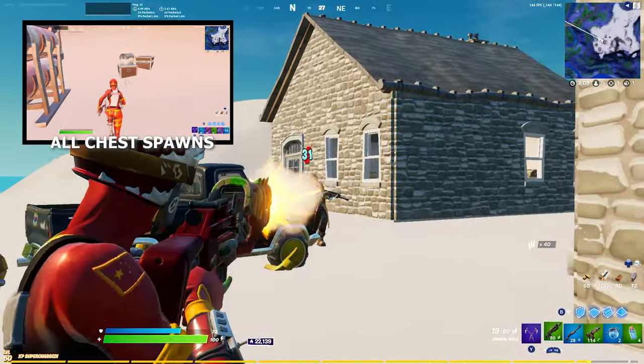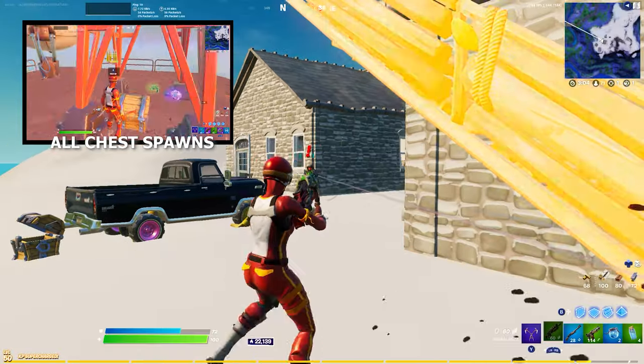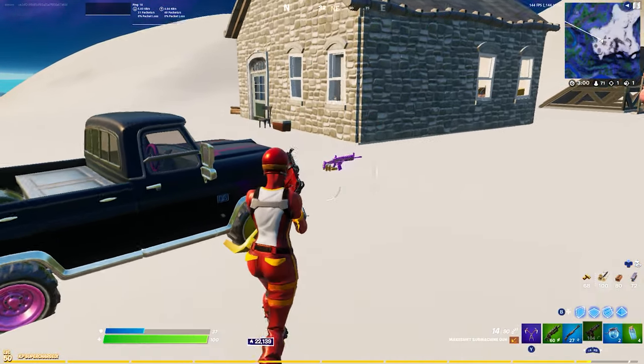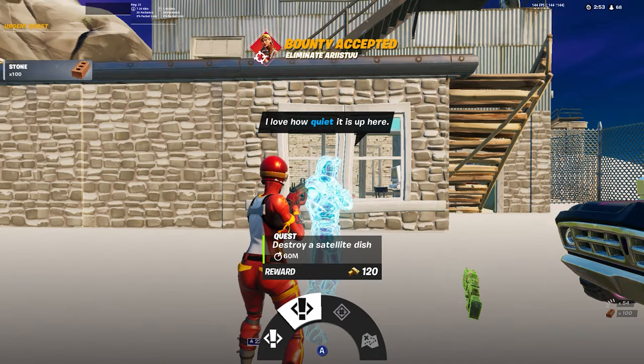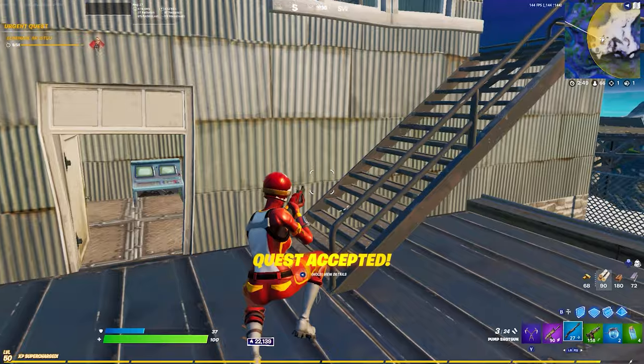When you finish looting the station you'll see an NPC outside. This NPC will instantly shoot you, so make sure to kill him first before he kills you. This NPC drops a purple scar and also respawns, so make sure to get a bounty from him which will reveal nearby enemies, and also a quest which is to destroy a nearby satellite dish.